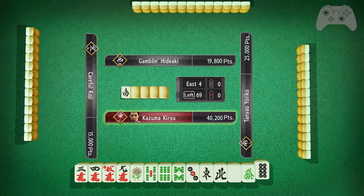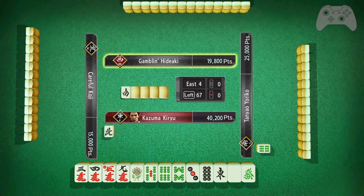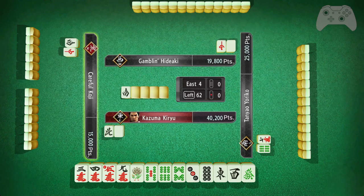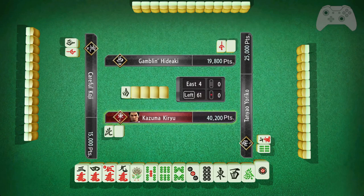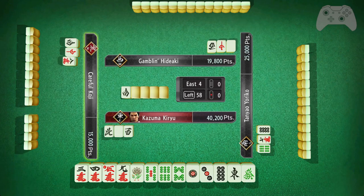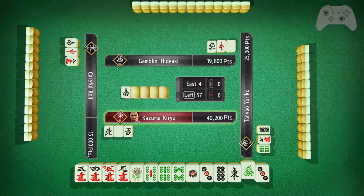I would like to lose this hand because I'm east and I'm ahead — I just don't want the game to keep going on and on. There's no reason to keep north here, but there is a potential for double east. I did say I wanted to lose this hand, but if I have the opportunity to win, I will. And there's better than green dragon because it is a double yakuhai.